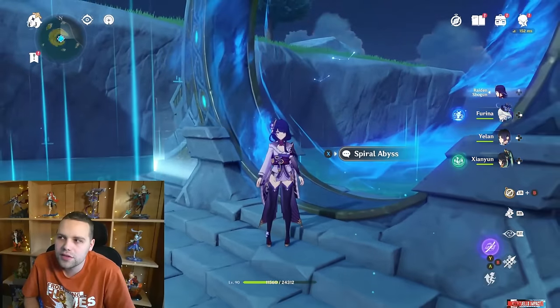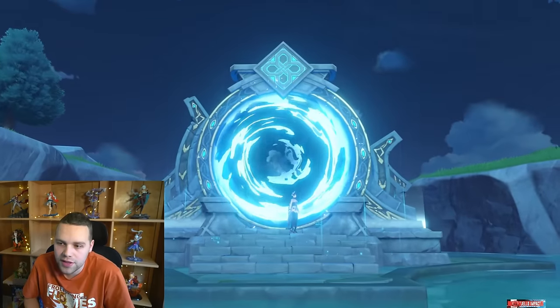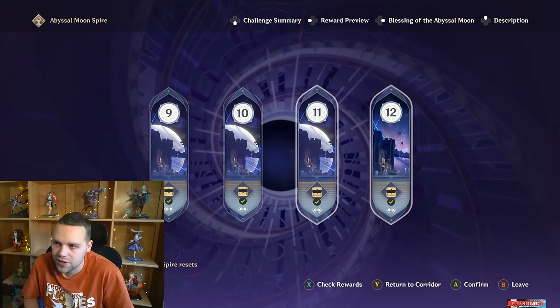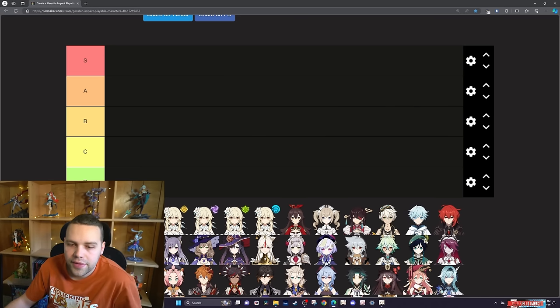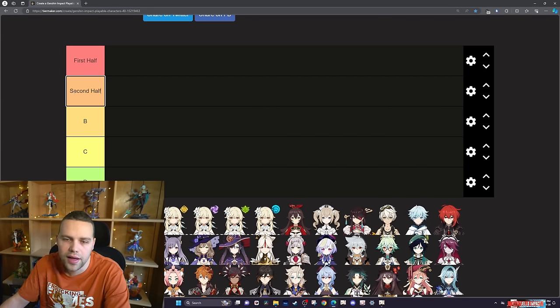I also recommend playing it more than once if you're having trouble — my first time was more rough, second time getting easier, third time easier. Now let's talk about teams and strategies. What could do well versus this Abyss? We'll go through five stars: first half, second half, both, or neither. This is just a first draft.